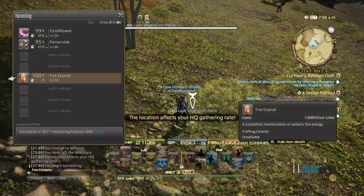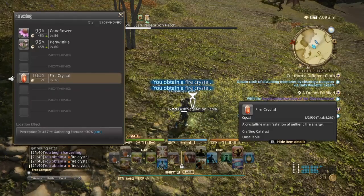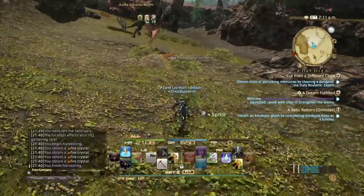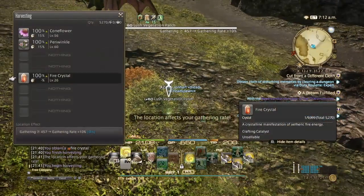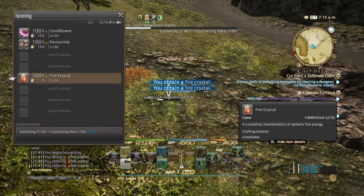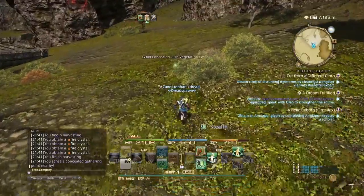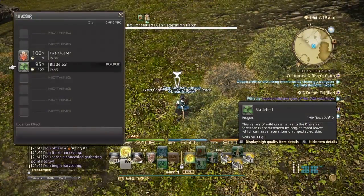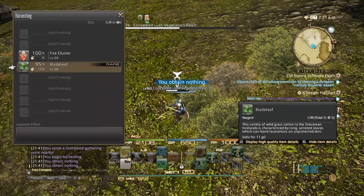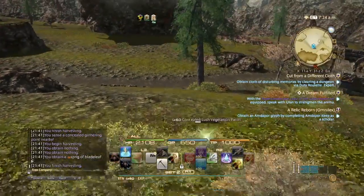Same rules apply. Watch out for mobs — make sure you have your stealth on. A node pops, so let's go grab it. Over here we have blade leaves. Nothing on that attempt — living proof that with a five percent chance, you can still get nothing.